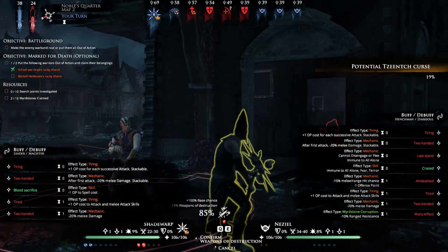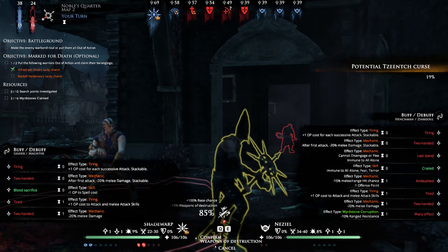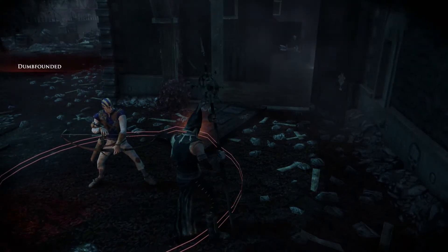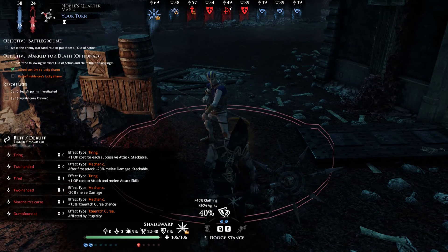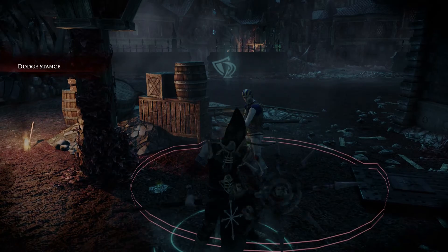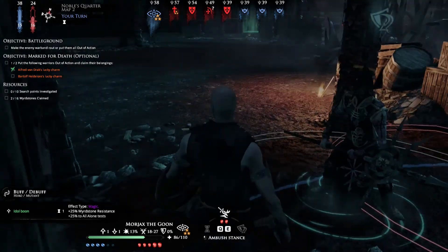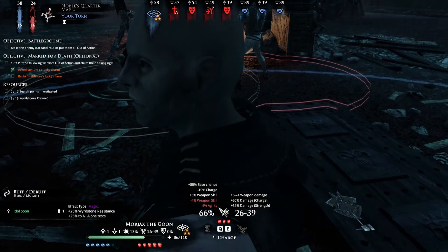We can cast Weapons of Destruction on Nysl — but I failed and got dumbfounded. Affected by stupidity — oh no. Well, that doesn't trigger in melee, so I'm lucky it doesn't. Stupidity will make you lose a whole turn if you don't pass a stupidity test.